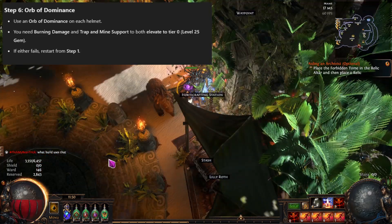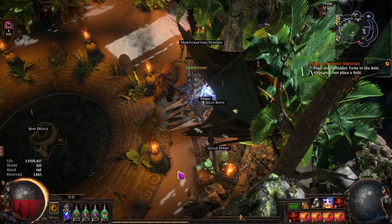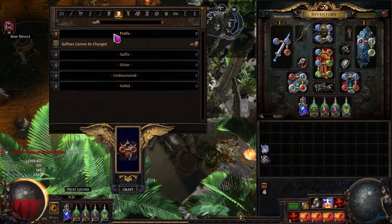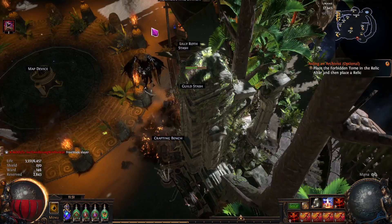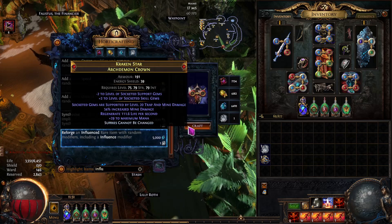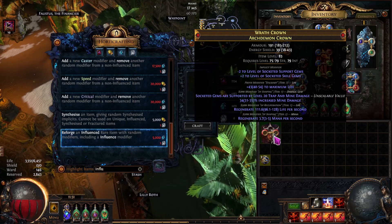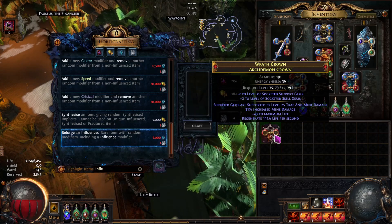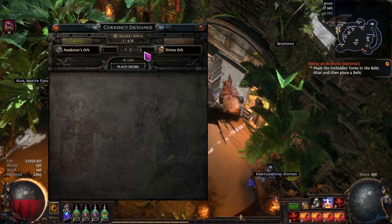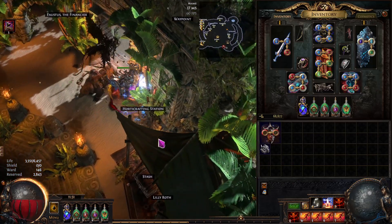Once you have level 25 Trap and Mine Support and level 25 Burning Damage Support, you use an Orb of Awakening. The Orb of Awakening will delete one helmet and then pull whatever influence mod it has and put it on another helmet without re-rolling the influence mods on the other helmet. Be very careful which one you click. When you right-click the Orb of Awakening, left-click the helmet you want to delete — which is the non-Archdemon Crown — and then the last click is on the Archdemon Crown. That will delete the original helmet and keep just the Archdemon Crown. Don't do it backwards or you will be very mad at yourself.